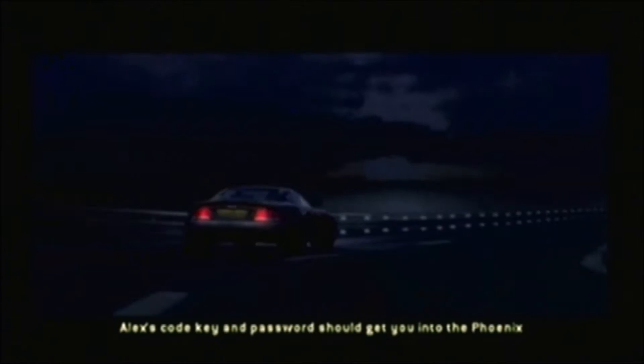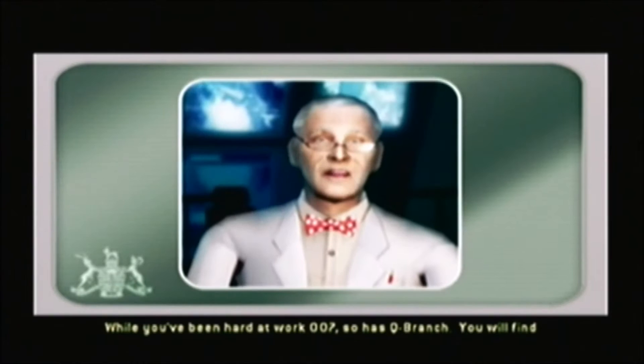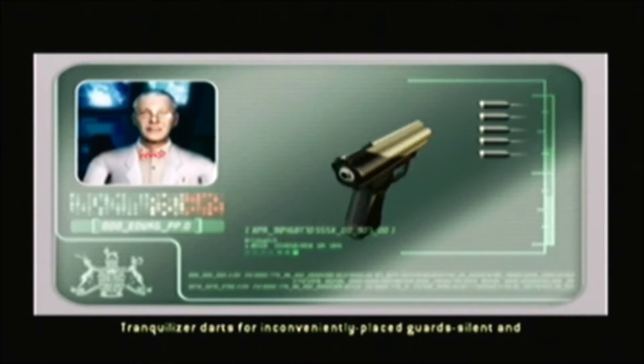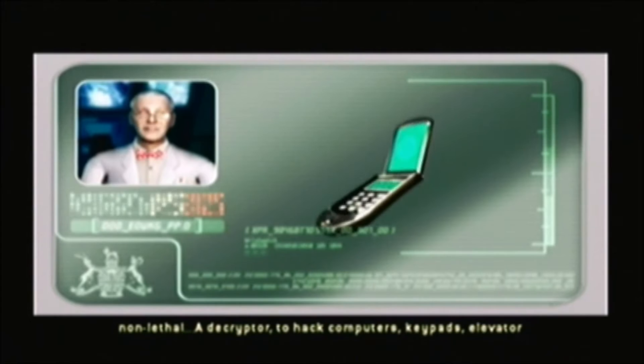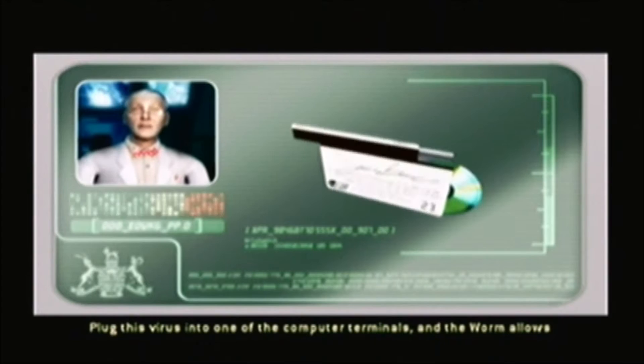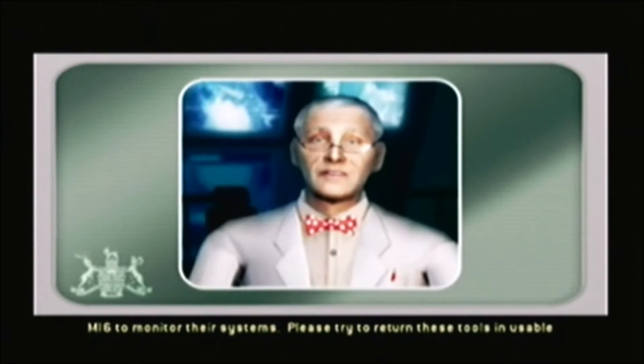Alex's code key and password should get you into the Phoenix mainframe, but they'll have the whole building locked down by now. Anything can be penetrated with the proper tools. While you've been hard at work, Q Branch has been busy too. You'll find several useful items added to your inventory: tranquilizer darts for inconveniently placed guards — silent and non-lethal — a decryptor to hack computers, keypads, elevator controls, and finally the Q-Worm. Plug this virus into one of the computer terminals and the worm allows MI6 to monitor their systems.